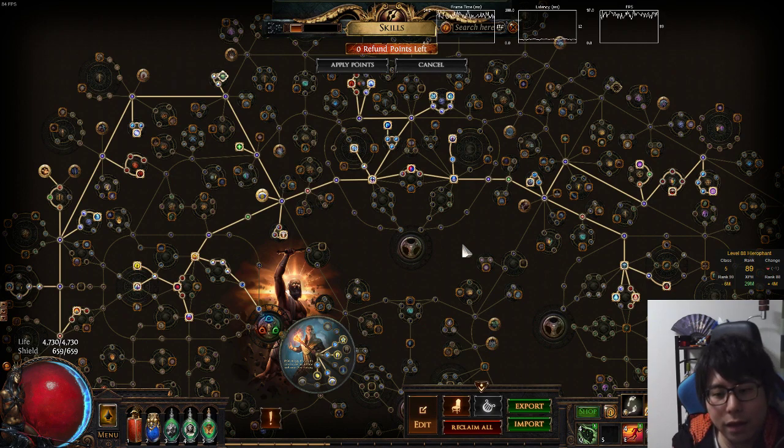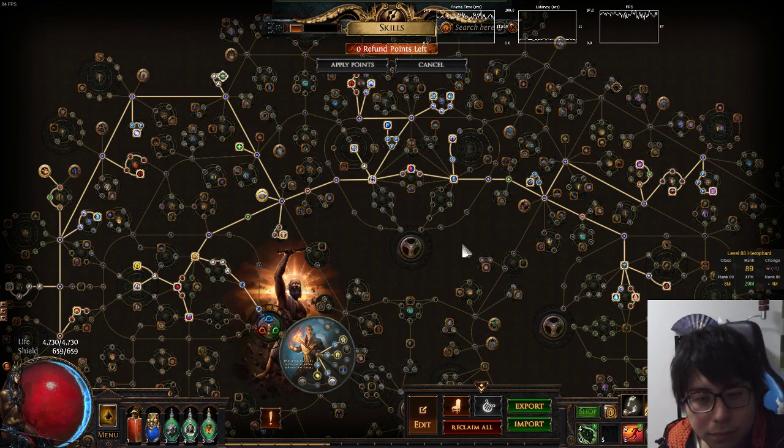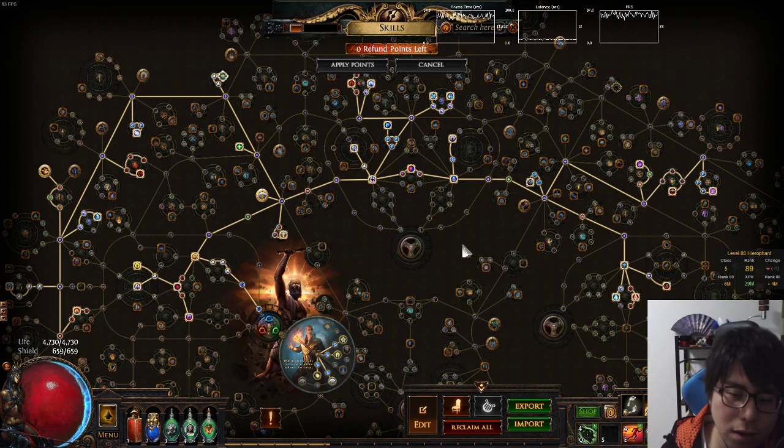The leveling link for Armageddon Brand is: Armageddon Brand, Immolate, Combustion, and Ignite Proliferation as a four-link. Ignite Proliferation can be replaced by Faster Casting or Controlled Destruction. For Flamethrower Trap: Flamethrower Trap, Minefield Support, Elemental Focus Support, and Controlled Destruction as a four-link — this helps with boss killing in the acts.